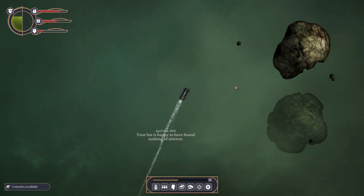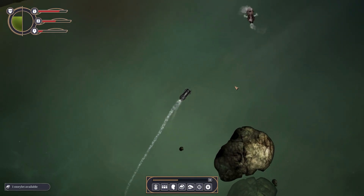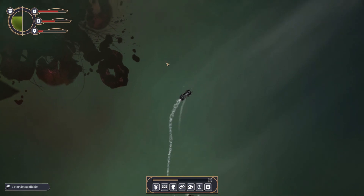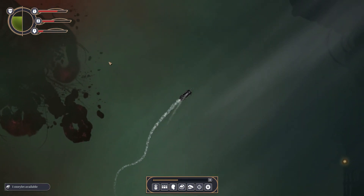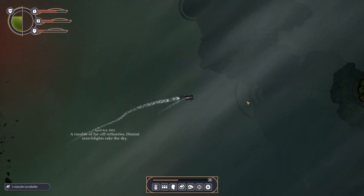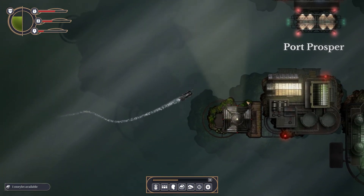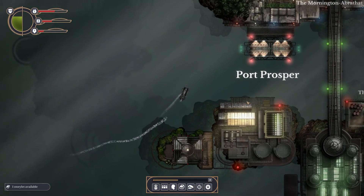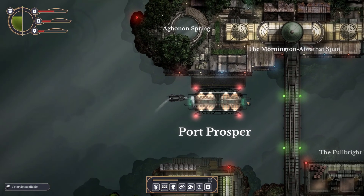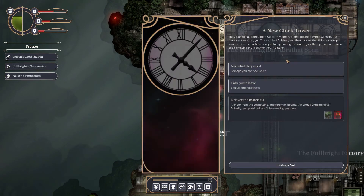Sending the bat out takes ten percent of my supplies — and the bat is again happy having found nothing. Ten percent is more than five, if you didn't know. That creature looks scary and much bigger than me — it might be slow but what the hell is it? Rumble of far-off refineries, distant searchlights rake the sky — little Port Prosper, I'm here to deliver the goods. Let's go in backwards because we're the greatest.